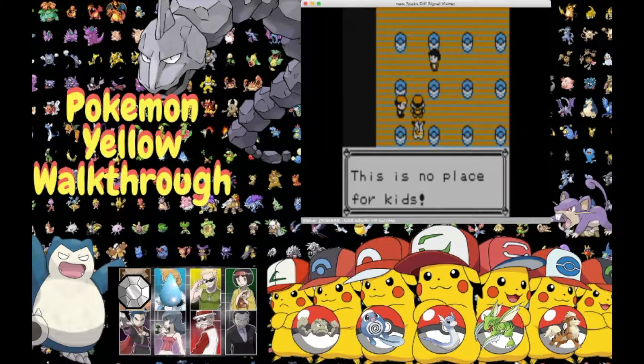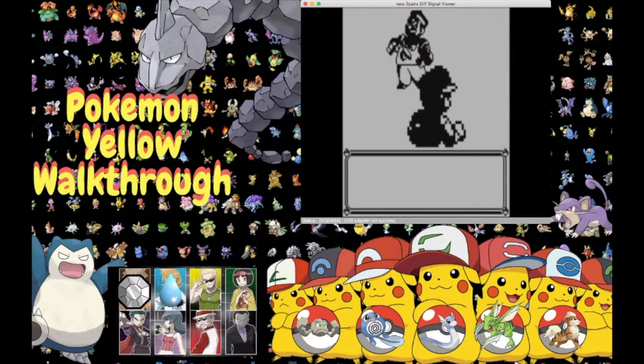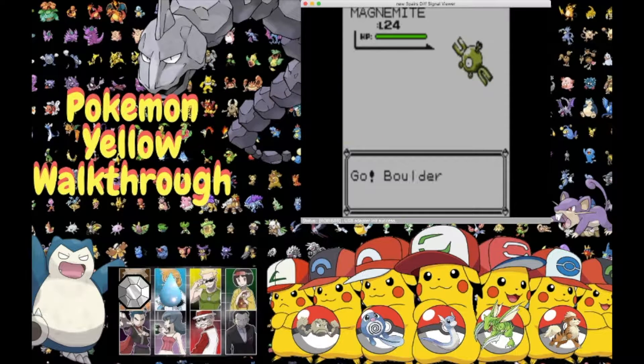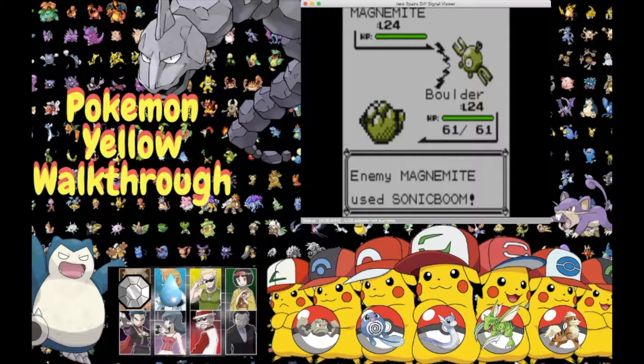This is no place for kids! Hey, who you calling a kid? You talking to me? A Sailor wants to fight. Sailor sent out Magnemite. Alright, we're gonna leave Boulder to handle our light work. We go for Rock Throw — enemy Magnemite uses Sonic Boom, a little bit quicker than our Boulder.